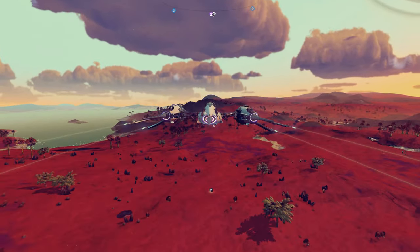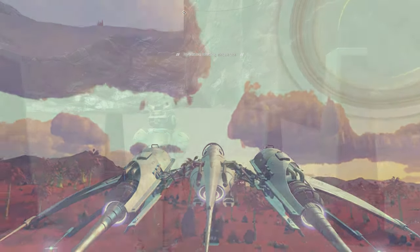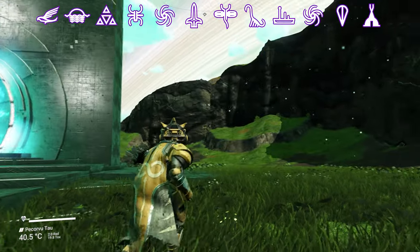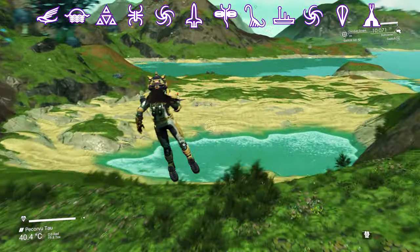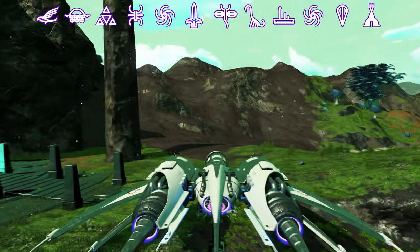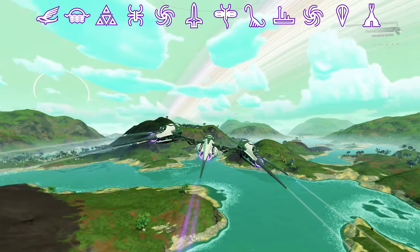Last but not least, I'm going to show you the best of all 5 planets included in this video. This is, of course, my personal opinion and yours might be different. Let me introduce you to Planet Pekka Brutal — a beautiful green grass paradise planet that has bluish water and a blue sky. The best way for me to show you the true beauty of this planet is by doing some flybys, and that's what I'm going to do now. Sit back and enjoy the view.